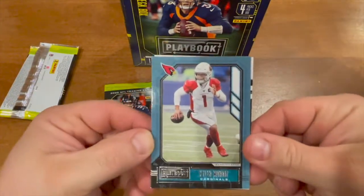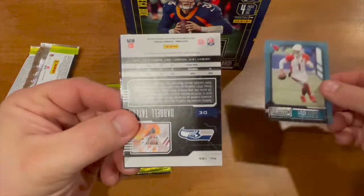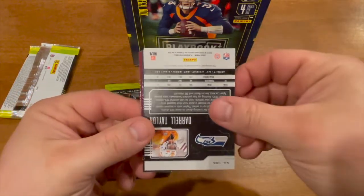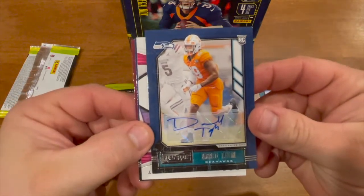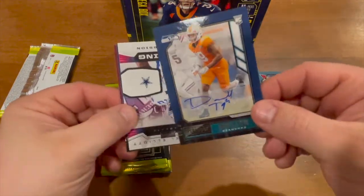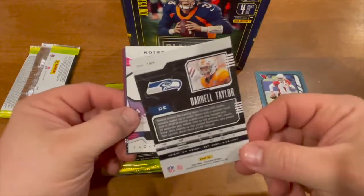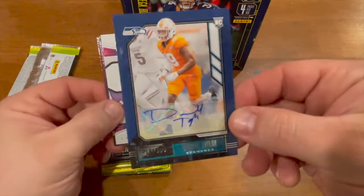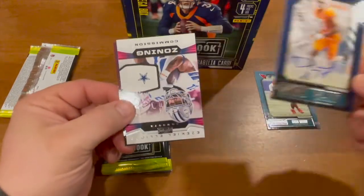Alright, first card is a Kyler Murray. Second card — I believe that is an auto — and that is a Durrell Taylor for the Seahawks. Not the best, but not too bad. Defensive end Durrell Taylor. I'll take that. That's a nice looking auto too — fills up the whole card. Very nice.